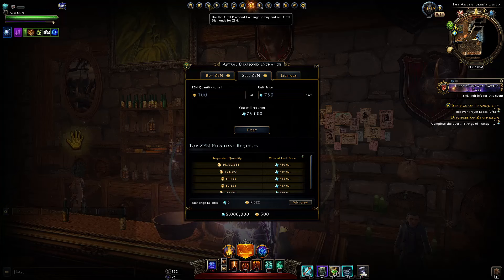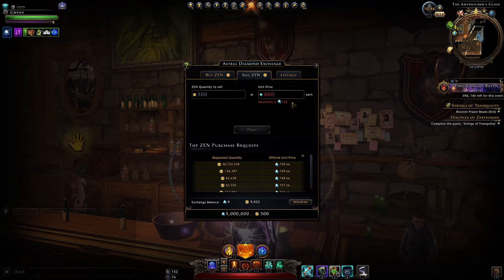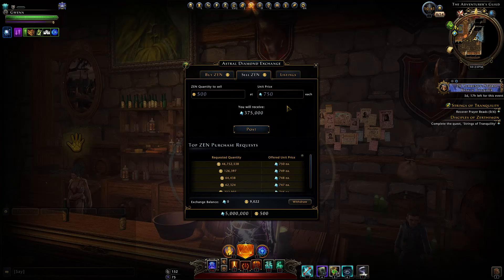It'll be this icon up here on PC — I'm not sure where you'll find it on consoles, but it's there somewhere. The first thing is: if you have some Zen, you can sell it and immediately get Astral Diamonds, instantly. You will have to set a unit price, and you'll want that unit price as high as possible to get maximum value out of the Zen you're giving away. The maximum is 750 — try to go any higher and the game will give you an error.